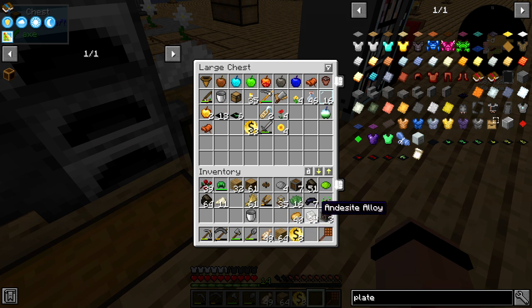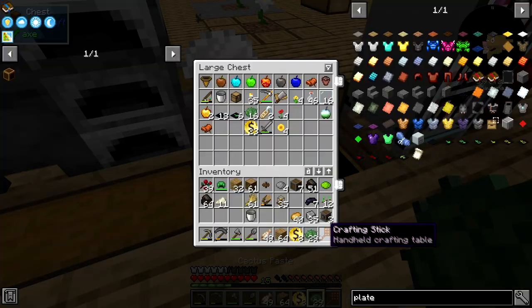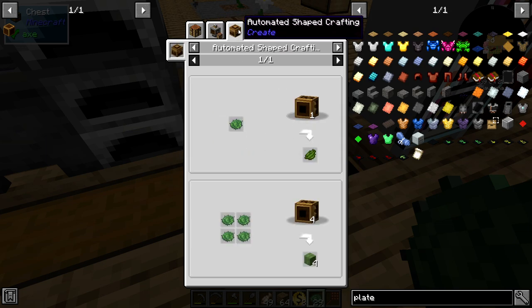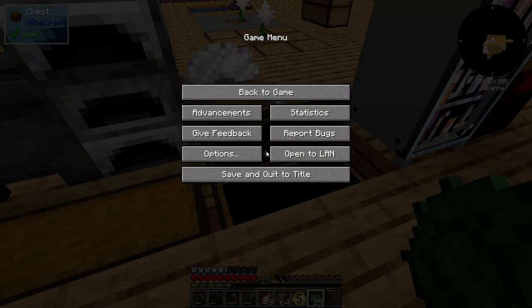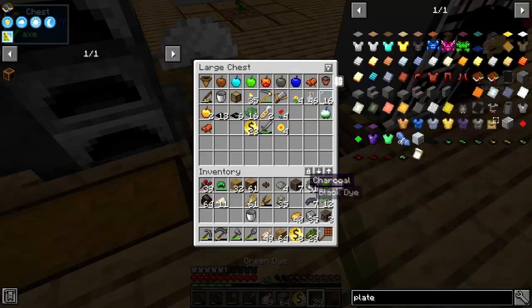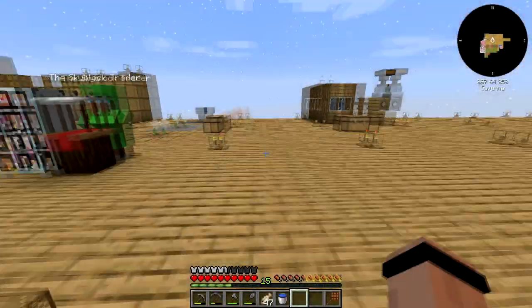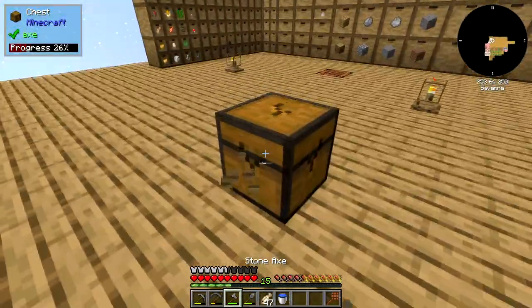I'll play with it later — I'm not exactly sure, I've never really used one of these. Let's stick it in here for now. Those guys are going to go on the side, and I'll take the rest of my cactus paste. This just makes midori blocks, that's really all that does. We might as well convert it all over into green dye so we have it when we need it.